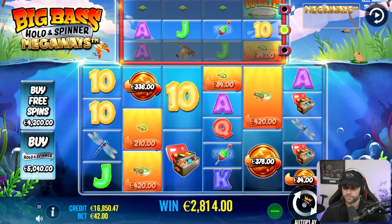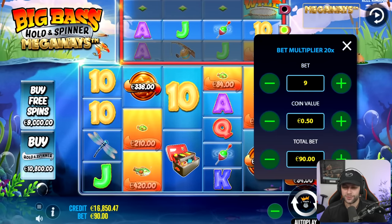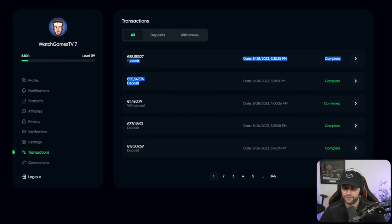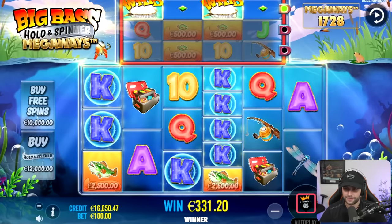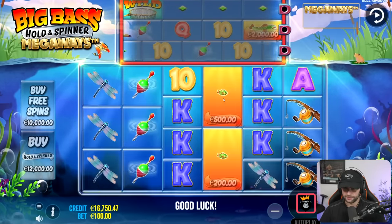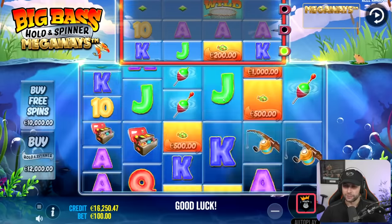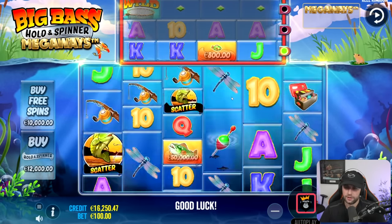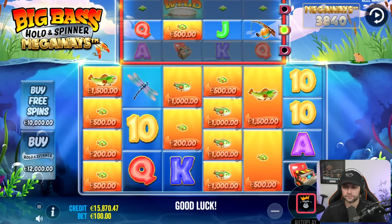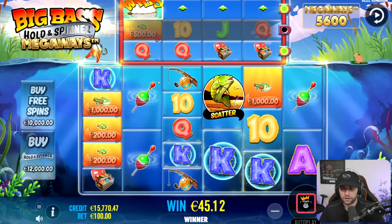Wait, why are you playing on Euros? Because the big bonus is on USD — I was saving it for the end hoping to get something big. My session right now, I'm in for that plus 30, plus 10,000 Euros, on top of the 20 or 30K I had on there. So that's a loss. I need that bonus to pop off. It's hard to spin in — I did a lot of spins. Big Bass Megaways original is really easy to spin in, but Holden Spinner Megaways is not easy.